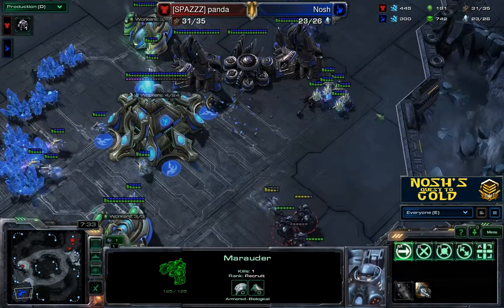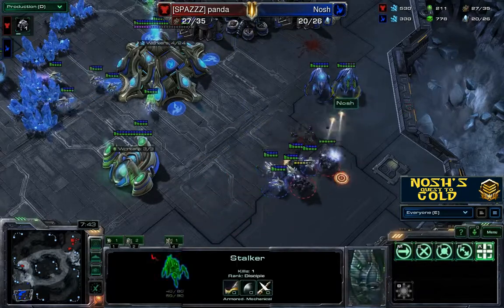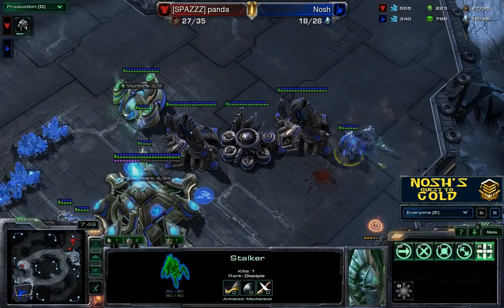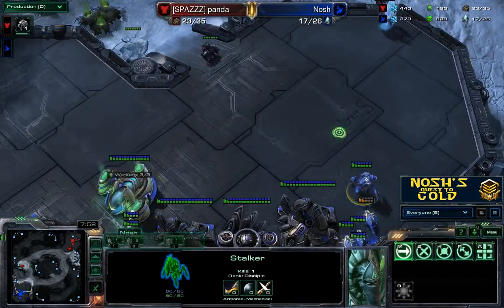So now all I have are these probes and these stalkers to take out these marauders down here. With a little bit of micro, I should be doing okay as long as I can keep my stalkers alive and keep my probes up. There we go — I've managed to clear up this little bit in my base.